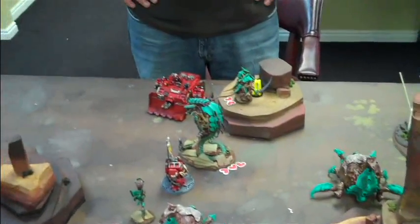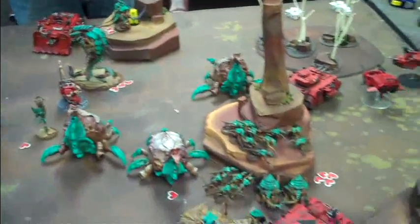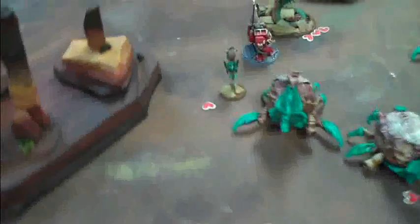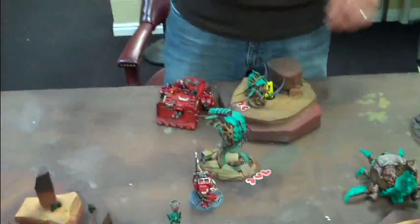And I think that's it for the Tyranids. Let's roll to see if it's the almighty roll to end the game. Roll to end the game — do you want to do the honors? On a 1 or a 2 it ends. I'm probably going to roll really low. Nope — turn six. Here it comes.